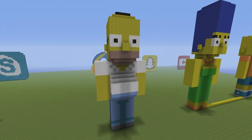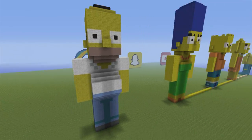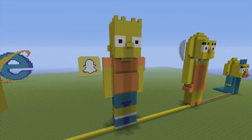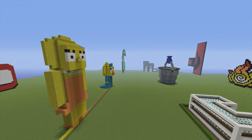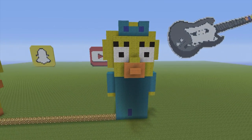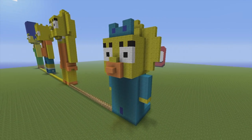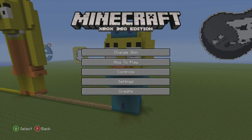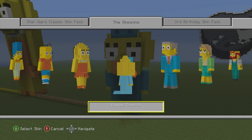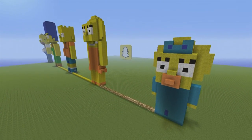Here we have the Simpsons family. There is a tutorial for every single one of these. Here we have Homer, Marge, Bart — kind of weird looking to be honest — Lisa, and my favourite out of all of them is Maggie. I absolutely love that statue. These weren't just randomly designed by me — they're part of the Simpsons skin pack. Homer, Marge, Bart, Lisa and Maggie are all copied from there. You can find tutorials for these on the channel compiled into the Simpsons playlist.